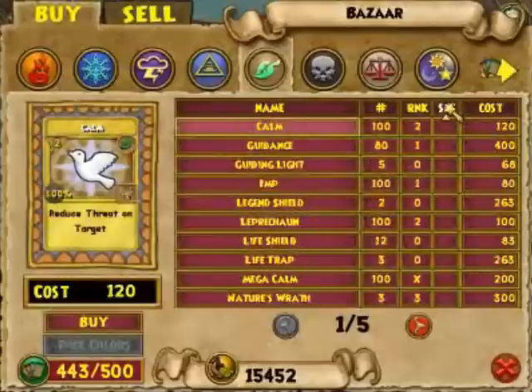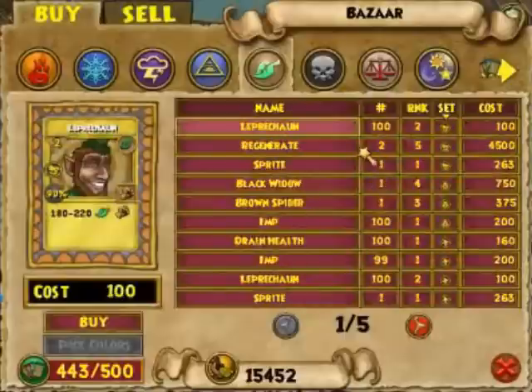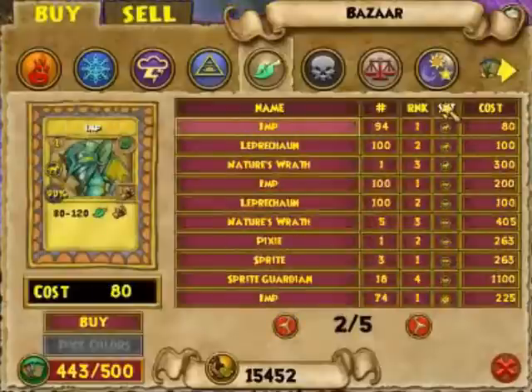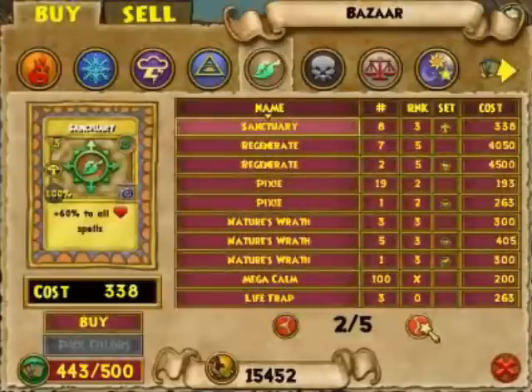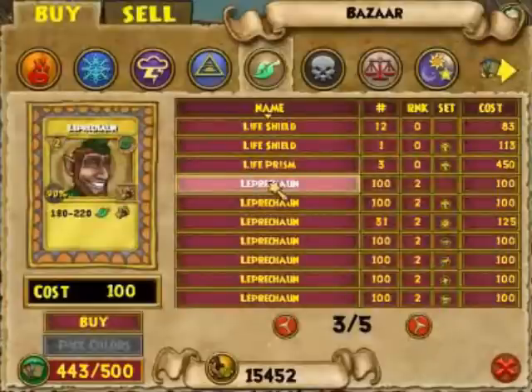What exactly does "set" mean? Well, set means that this leprechaun card came from a horde pack. A lot of times if you have a crafting quest that involves a leprechaun treasure card, a leprechaun treasure card from a set will not work. You will need to find a leprechaun that is not part of a set. So we'll sort by name and scroll over to the leprechauns — any crafting recipe that requires a treasure card, make sure it does not have the set symbol in its description.